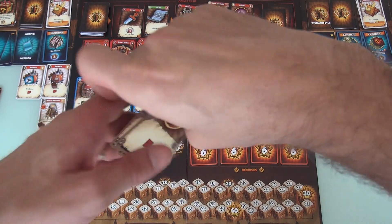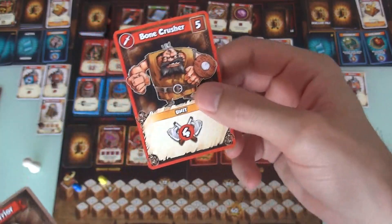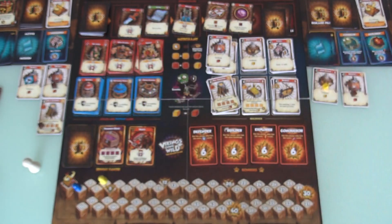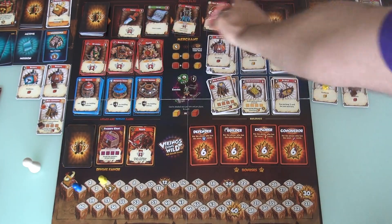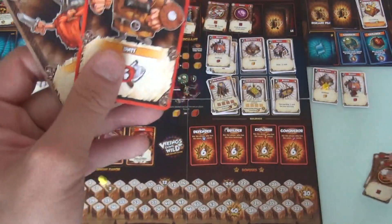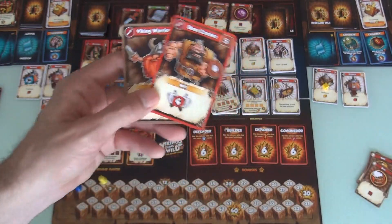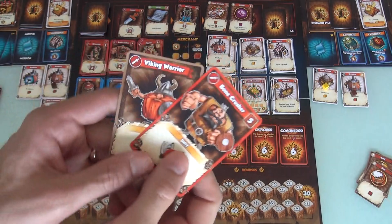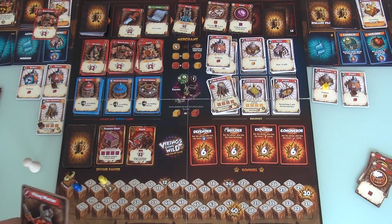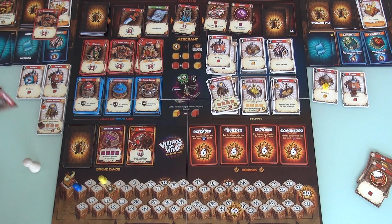Now it's Jen's turn and here's where she reveals her Viking self and goes a little wild. The Bone Crusher does four — that's enough for Jen to out and out attack my town hall. Now Jen still needs to get a zombie from the main board, but there aren't any there. So I think Jen's going to declare an attack on me with the Bone Crusher and the Viking Warrior — they're both coming over my way. Now you can combine multiple guys onto one attack or you can split them up.